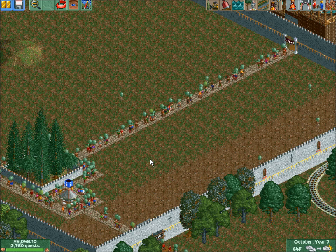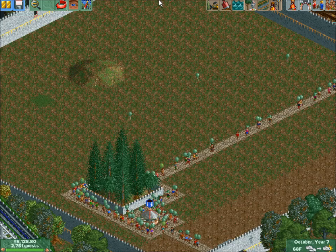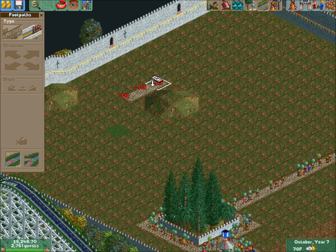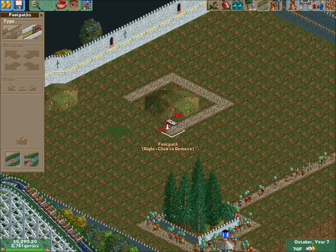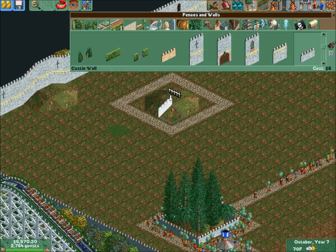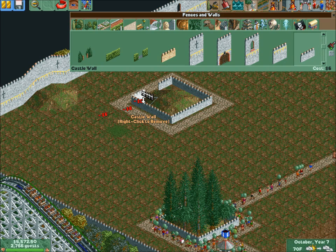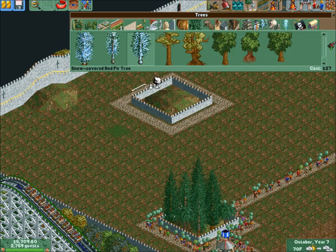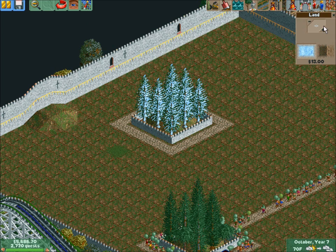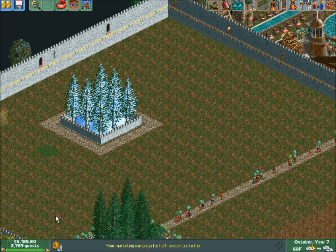I'm gonna do something totally unoriginal — I'm gonna build on this hill, and by build on it I mean around it. We're gonna fence it in and put some trees on it. Got my snow-covered Douglas firs going — good job.